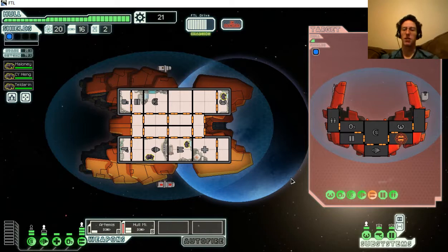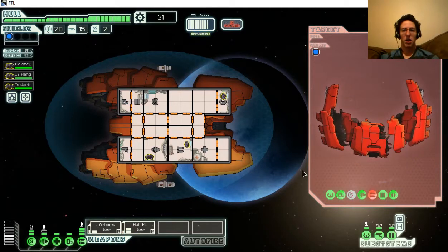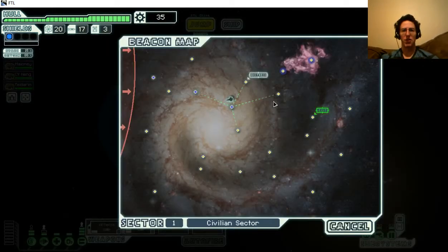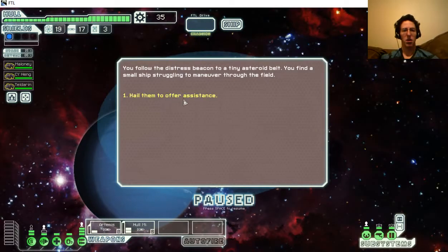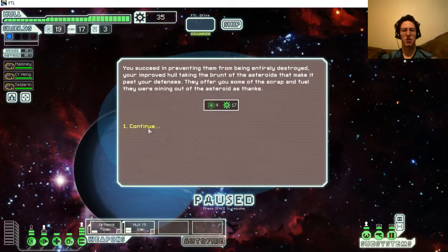I should use the hotkeys more often for the weapons. I'm running through missiles really fast though - that's bad. The ship does come with rock armor which helps defend my systems.